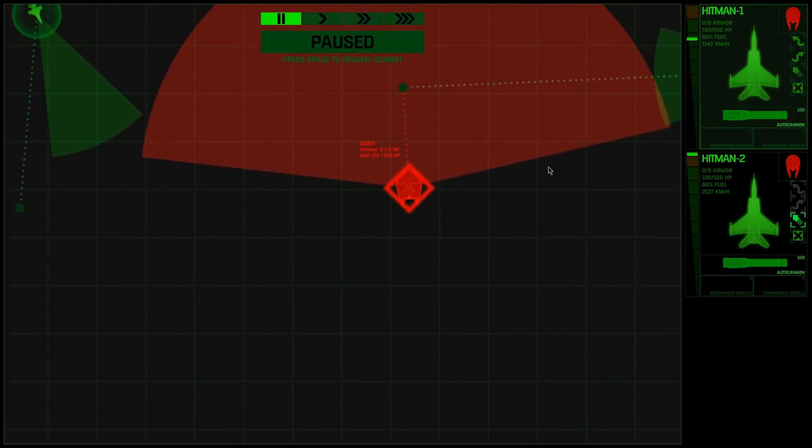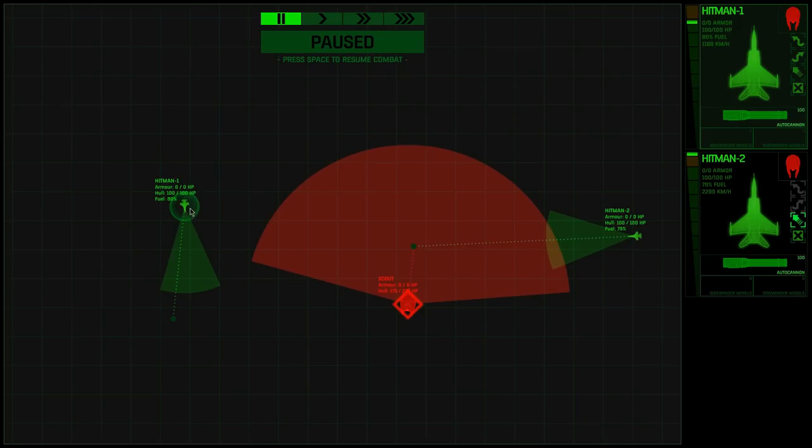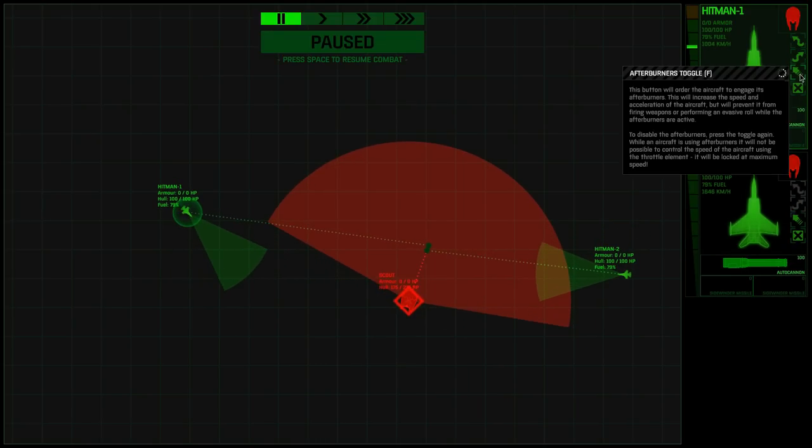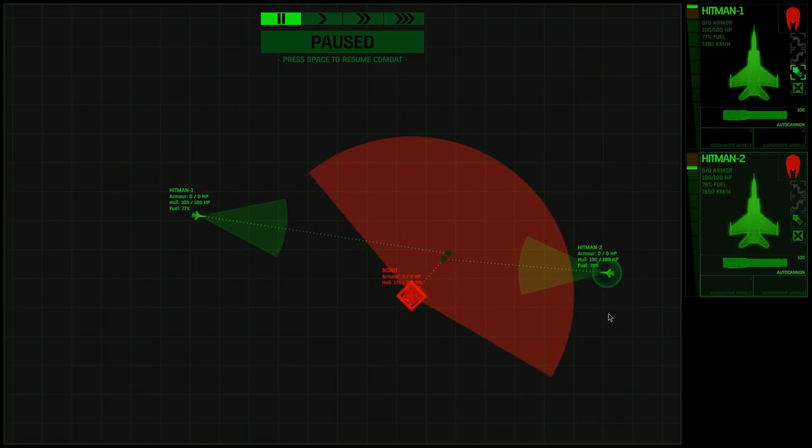Good splash! So how much damage do the missiles do? We've taken 100 hit points off with the missiles. It's now turning back towards Hitman Two. Hitman One, get back on target. Hitman Two needs to stop burning and roll left to get under this area here. And we want Hitman One when it's on target to start burning. This has not worked out exactly as I wanted it to. Hitman Two is going to have to make a fly pass of the scout - let's make that angle as shallow as possible.